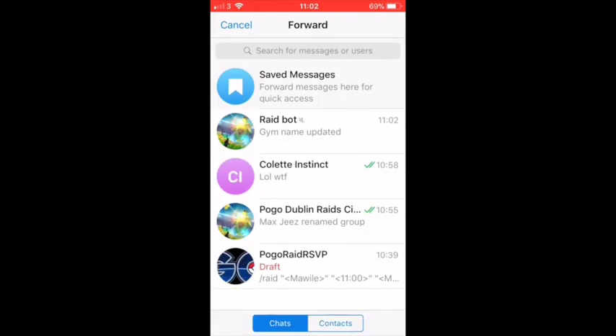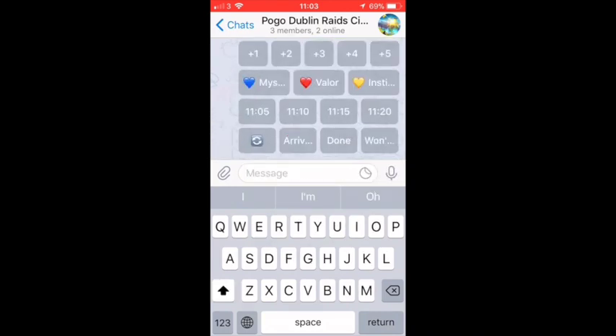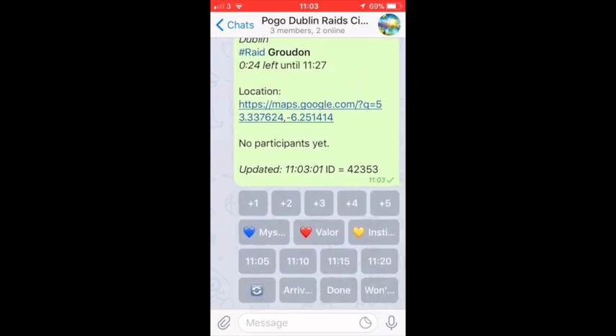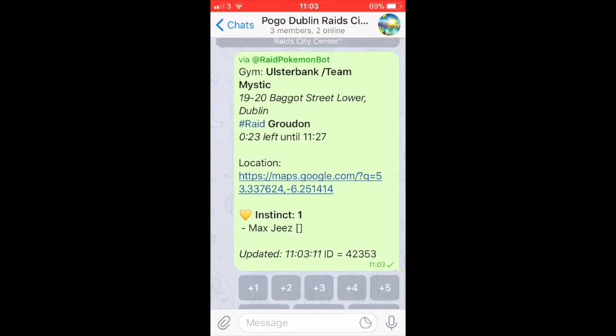Now click the share link and go to our main group, Pogo Dublin Red City Center. And this is now done. All other participants can click on their team — they are mystic or valor — and choose the time they would prefer.